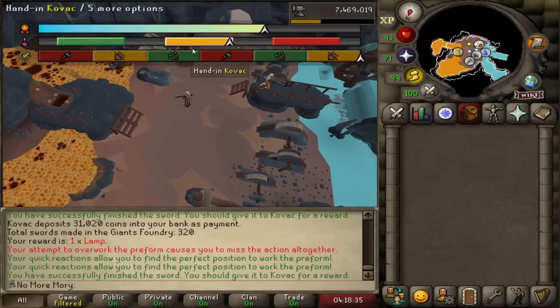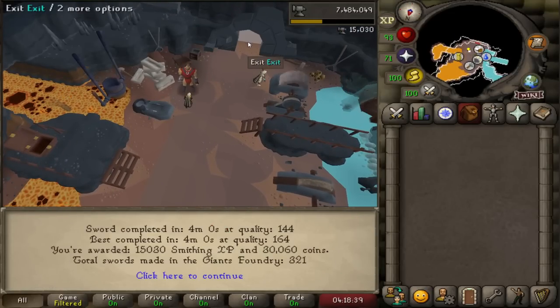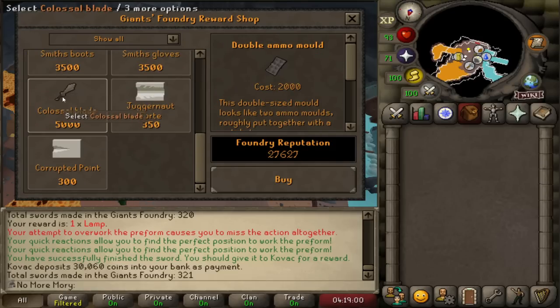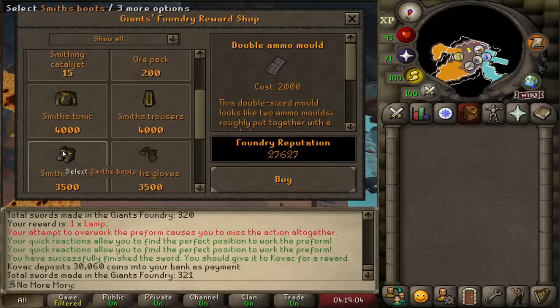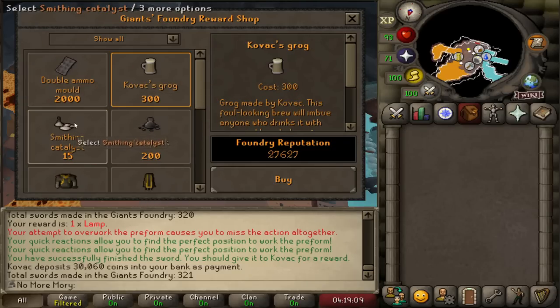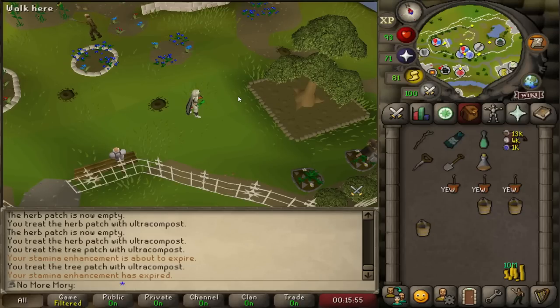That is the end of day number three — I'm up to sword 321. I'm pretty consistent at four minutes; if I'm being lazy it gets up to four minutes 30. Reputation-wise I have 27,000, which means I basically have enough reputation to buy all the one-time purchases and then have 20k to spend on the Grog, Catalyst, and Ore Packs.